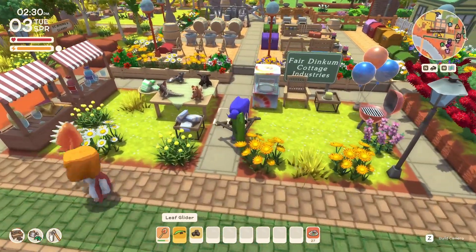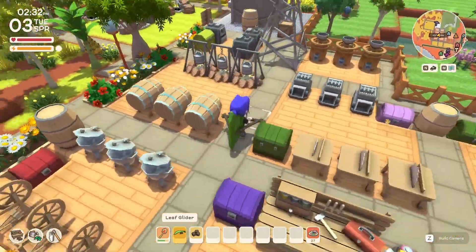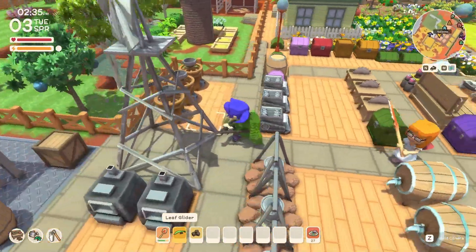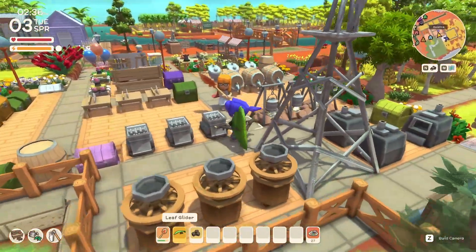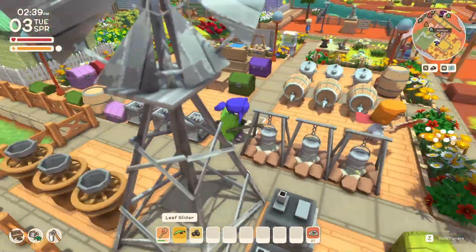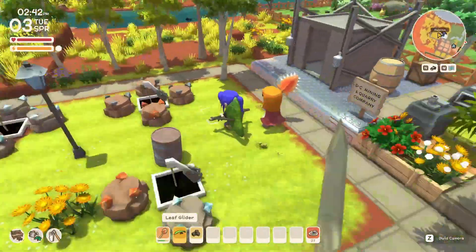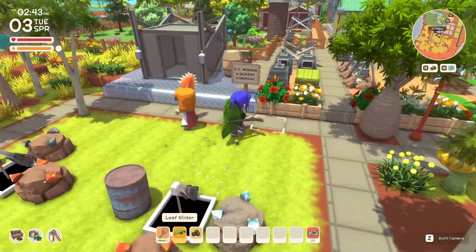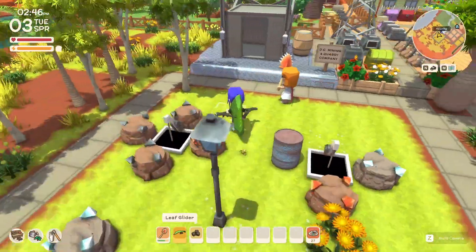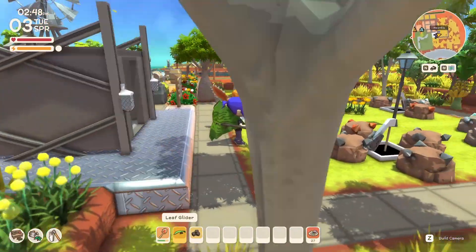Fair Dinkum Cottage Industries — this is where I do all my crafting and make everything. It's small compared to everybody else's, but three is about my limit. Three is a good number! And over here, up here, we have the DC Mining and Quarry Company — there's the quarry and there's the mine, and it gives me enough to do what I need to do.